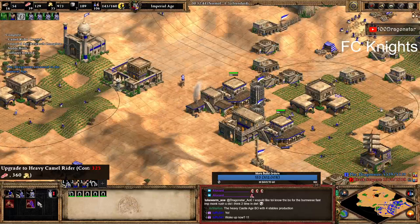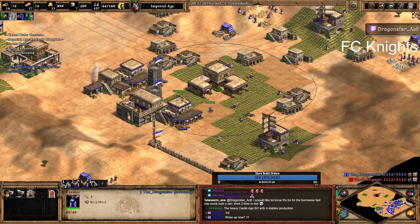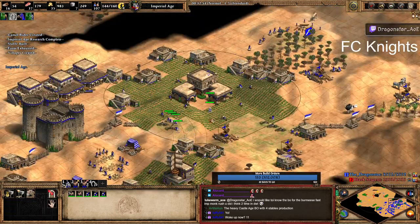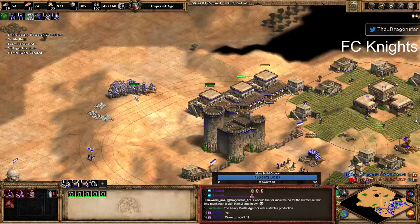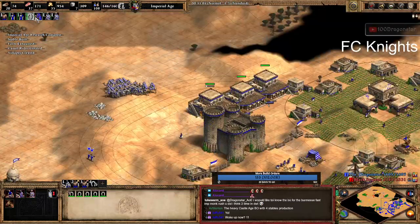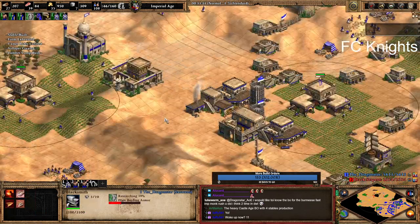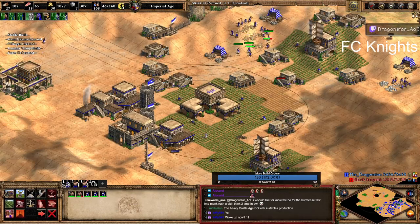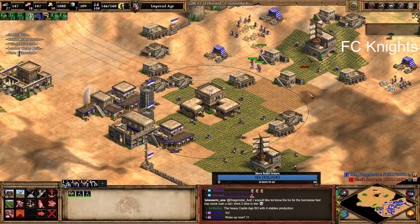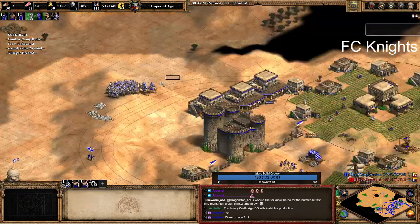The castle will protect your base plus will allow you to get conscription and also any unique tech upgrades your civilization might have for cavalry. Once you're up, get the upgrades. I'm gonna get the armor. Getting the armor, and then heavy camel upgrade. Next up on the list is conscription. After that, if you have a market you can easily balance out your resources. We're gonna be doing it the old fashioned way — just waiting for our resources to kick in.